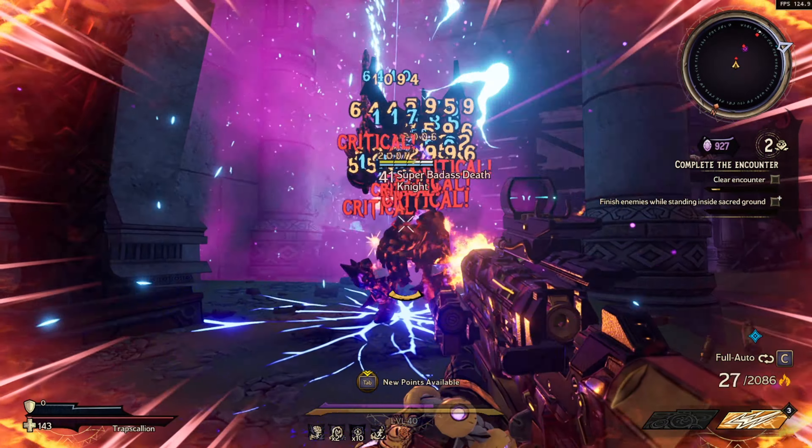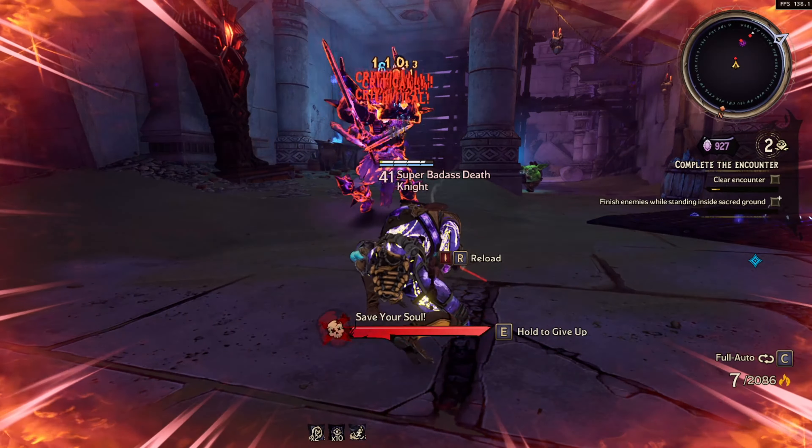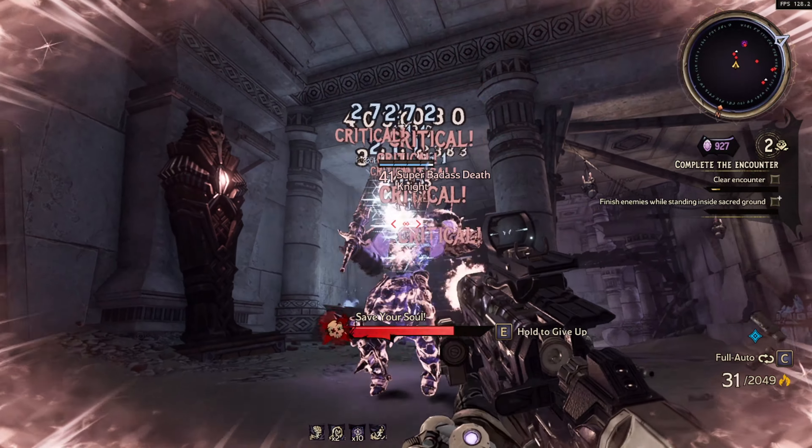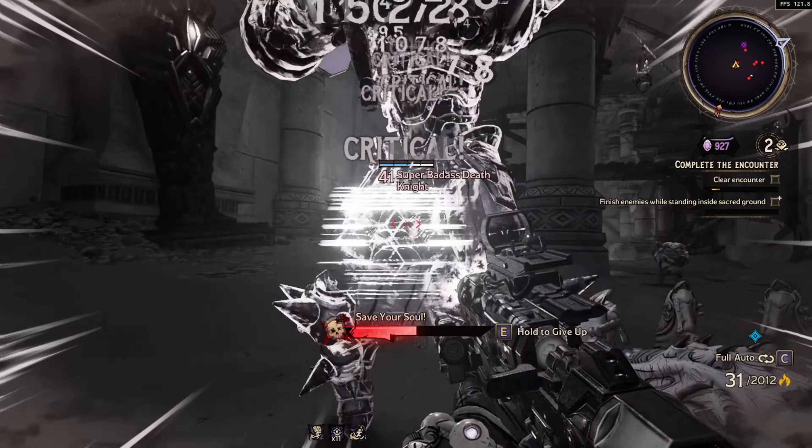To get yourself one of these, they are only available through world drops, but you can get them inside the Chaos Chamber. Just donate your crystals to the loot bunny at the end of the chaos run and you should have it in no time.